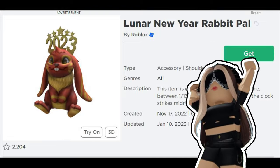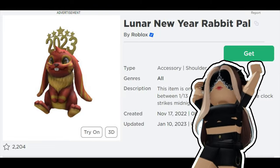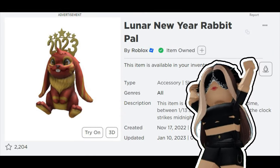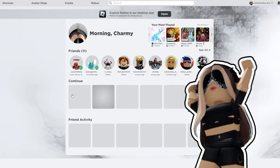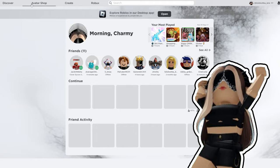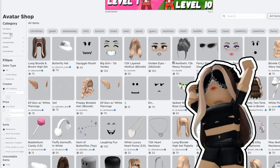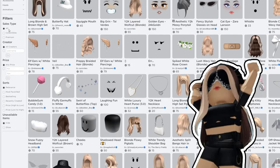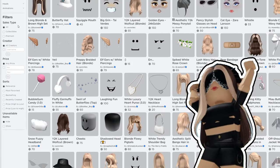To get this, just go to the link in the description of my video. Sorry that you need to go online, but I just can't show you how to get this another way. Go to the avatar shop, click on the filters, and write in the creator 'Roblox,' then select recently created.